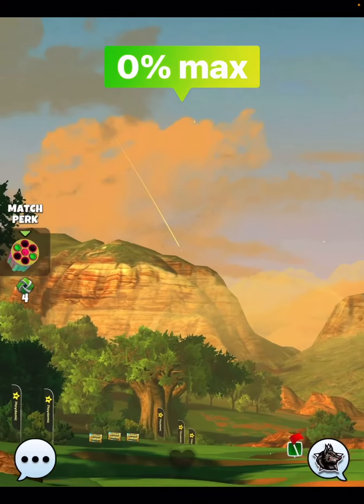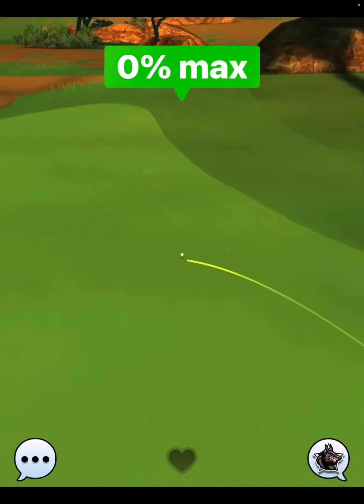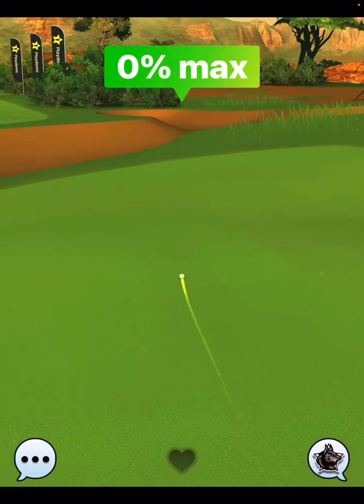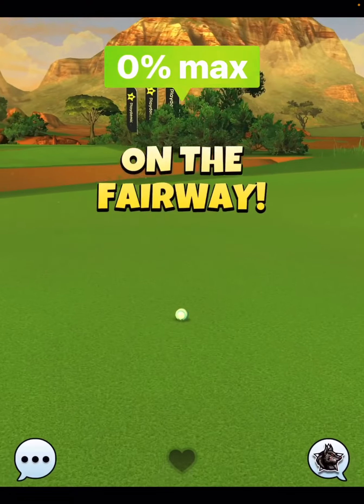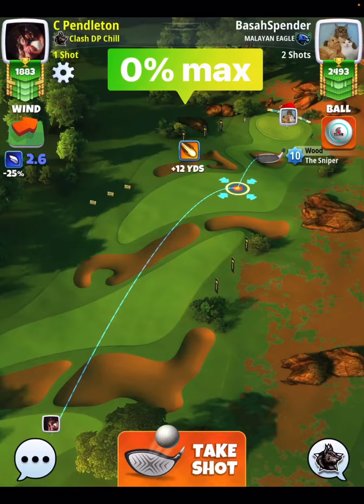You hit a perfect ball and you're going to come up on the drive here very nicely, landing on the fairway. In the final round, I may play a berserker shot on this hole to try to get an albatross, but we'll see. So make sure you stay tuned for that in the next round.